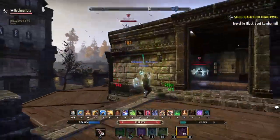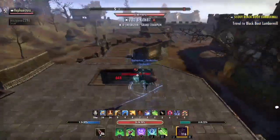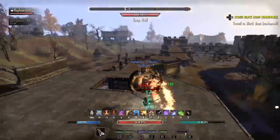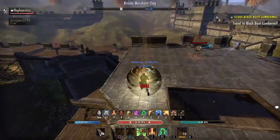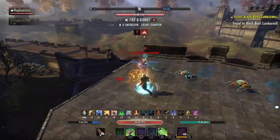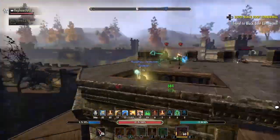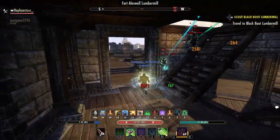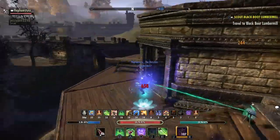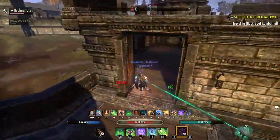I almost got caught up on the staircases there. Soothing Spores — that brings me to another point: if you don't have an instant heal, something that'll give you a lot of health really fast, you need to use Rally. I don't use that skill because the Soothing Spores that the Stamina Warden has is extremely overpowered. Just keep watching — anybody can get this down.